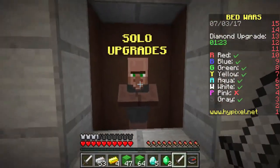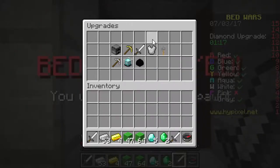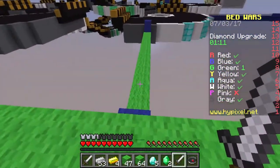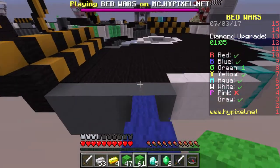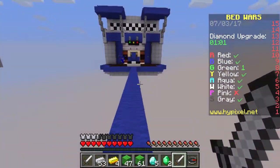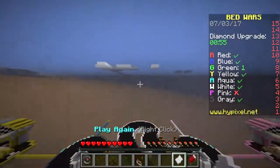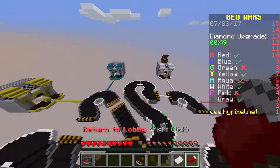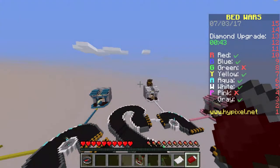I'm gonna upgrade my iron forge - oh wait, I need diamonds. Okay I have diamonds, but I don't want to waste my diamonds. Oh my gosh, this man. Get out of here. I'm going for your bed, dude. I'm going for your bed. This is not okay. You messed with the wrong person. Oh come on! You just sniped me off the edge and he didn't even get killed. Dear God, that was terrible.